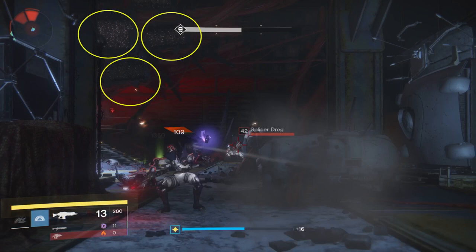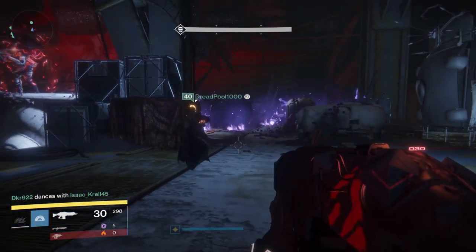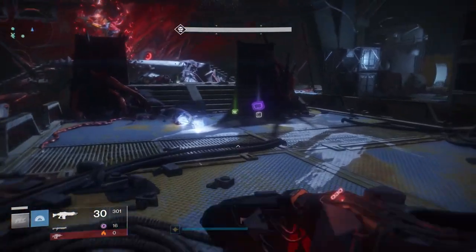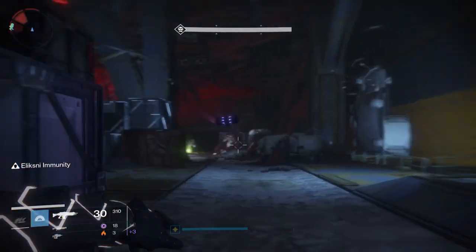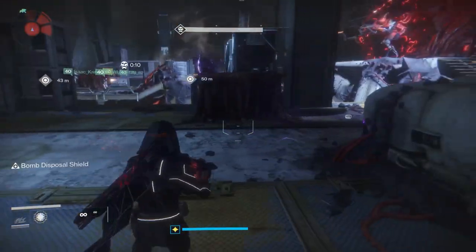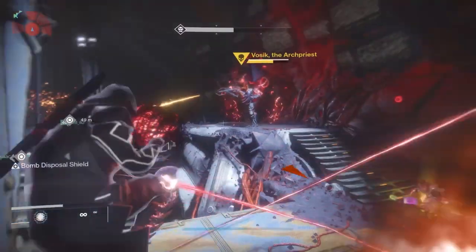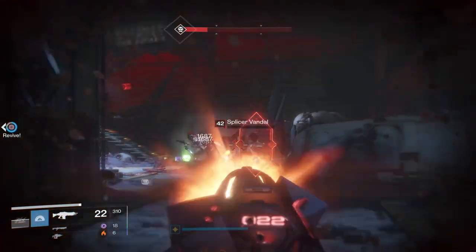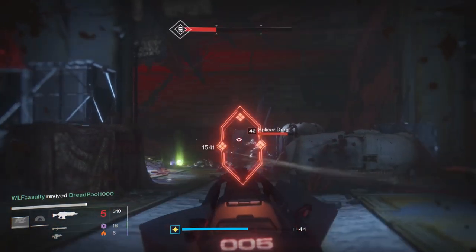As you start the encounter, everyone is divided into groups of two. You'll start killing adds — the add clear person deals with adds, and the bomb thrower does too. A captain will come out that you want to take out as quickly as possible. A bomb will show up on each side — middle, right, and left. The three bomb people pick up their bombs and coordinate when they hit the boss's shield. We typically count down three, two, one, and throw them simultaneously, which takes a significantly larger portion of the shields down and gets you to your DPS phase.